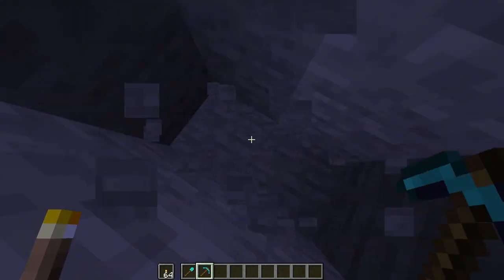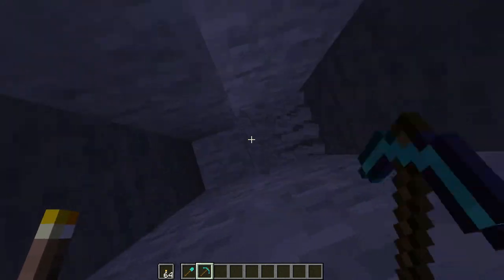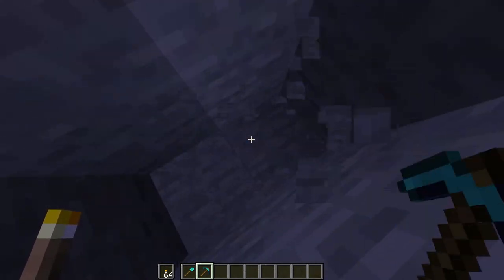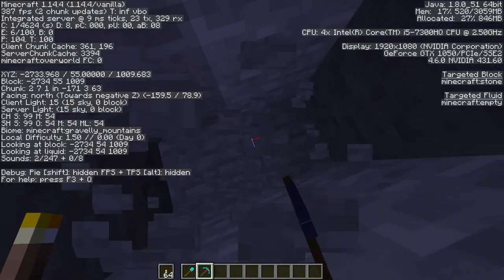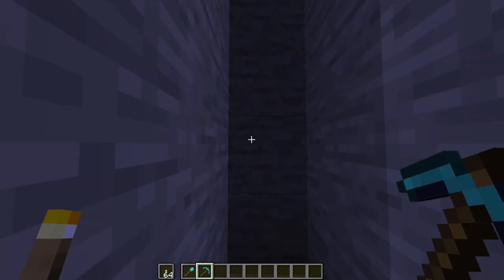Make sure you follow this method carefully, do one block at a time — don't just go bam bam bam because that can end badly. Just keep doing it one at a time and you'll be safe the entire way down. Yes, we're breaking the 'never dig straight down' rule today, but keep going until you reach Y level 11 in your coordinates.